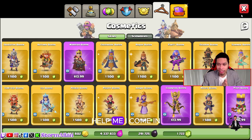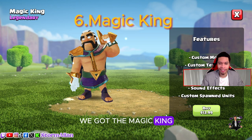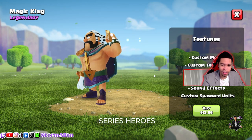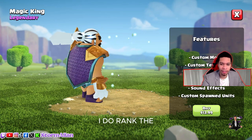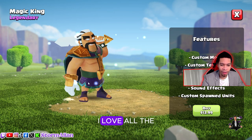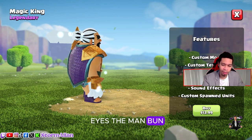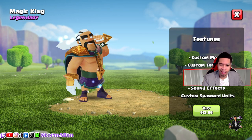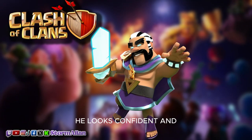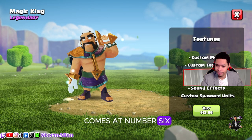Coming in at number six, we've got the Magic King. He does look sick. I think he's one of the weaker Magic series heroes and I rank the Archer Queen a little better, but he does look sick. I love how the god is glowing, the sword's glowing, his eyes — the man bun alert, it's still sick though. He looks badass and confident. It's a W king skin, huge W, and that's why it comes in at number six.